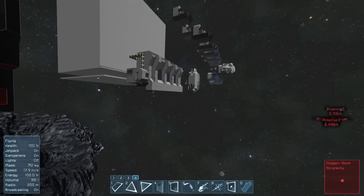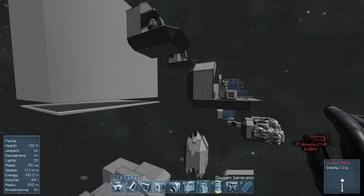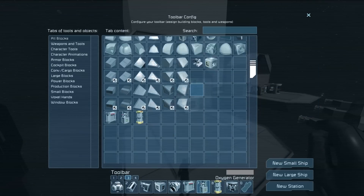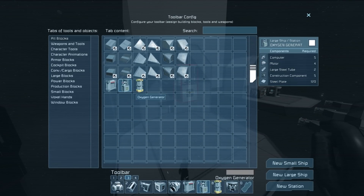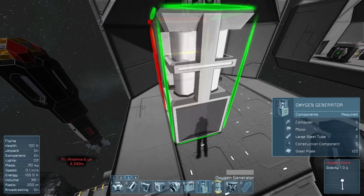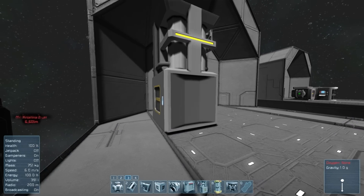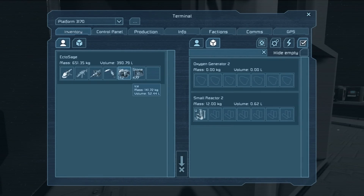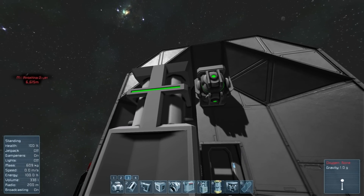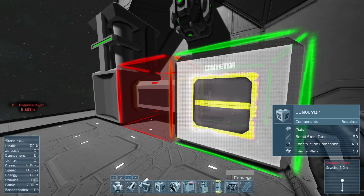Once you've got yourself ice, you're going to want to build this new machine: the oxygen generator. If you scroll all the way down to the bottom of the build menu, it's the center one. Plop that in and you can see it's got a little light to indicate its current status - yellow means it's ready to go. You'll need to open its inventory and give it some ice to work with so it can generate oxygen, then it goes green saying 'I'm ready to work.'